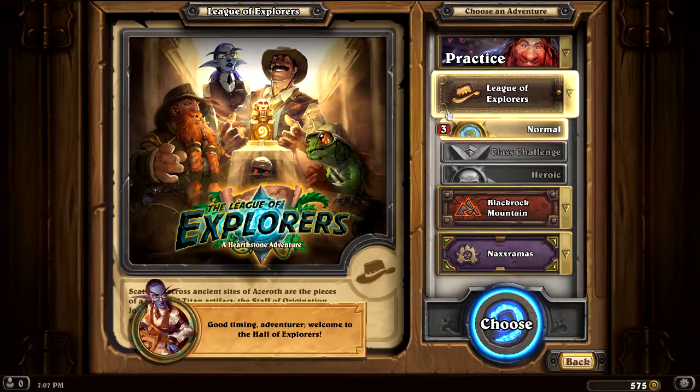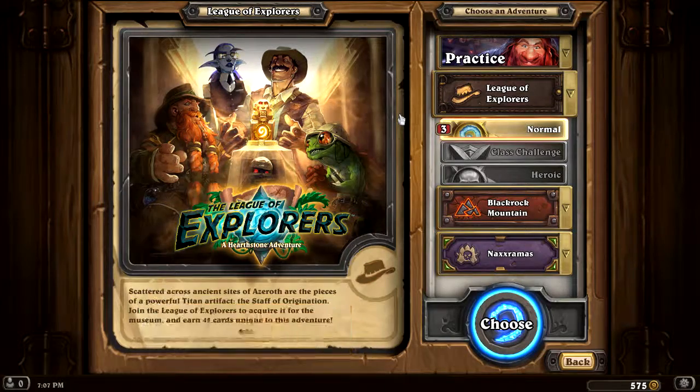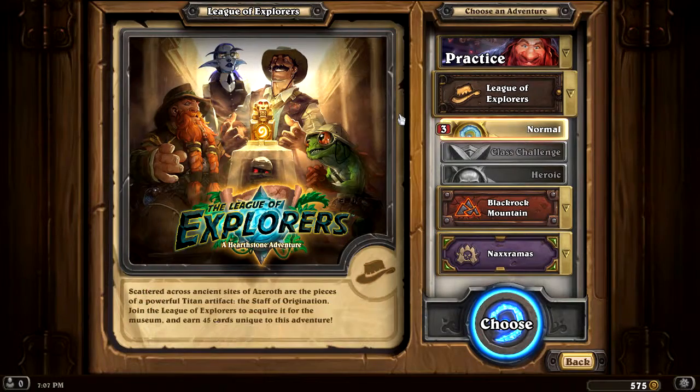Good timing, adventurer. Welcome to the Hall of Explorers. We've got a lead on the three pieces of the Staff of Origination. Can you help us recover them? Scattered across ancient sites of Azeroth are the pieces of a powerful titan artifact, the Staff of Origination. Join the League of Explorers to acquire it for the museum and earn 20-45 cards unique to this adventure.